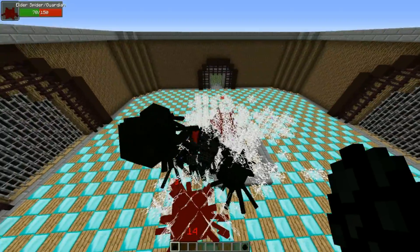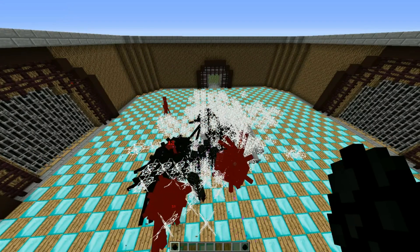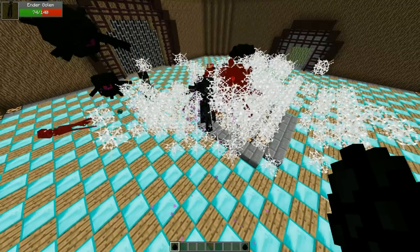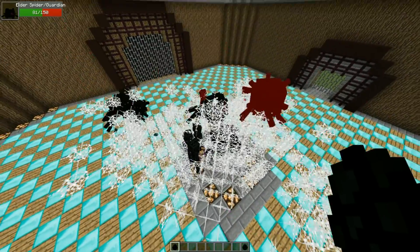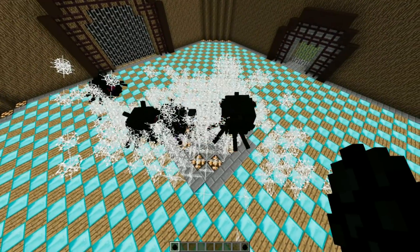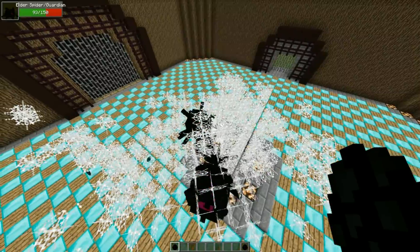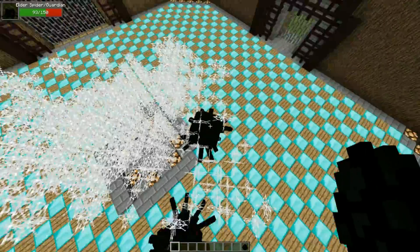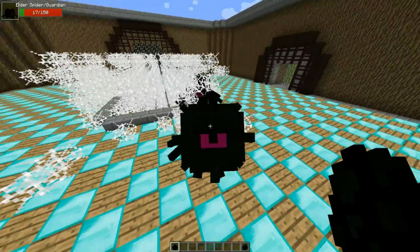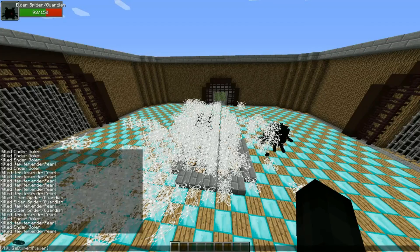Holy crap, they just threw one in the air! The only issue is with the elder spiders — they can't use their climbing ability to give themselves an advantage. It looks like it's over — two elder spiders are left, one with 93 health and one with 17. Elder spider wins! I forgot to throw my spawn eggs in the center for good luck on the last fight — I always do that just to see how cool it looks.